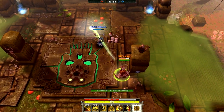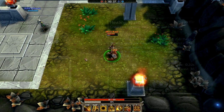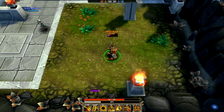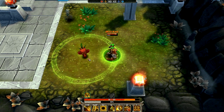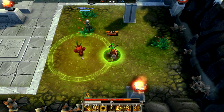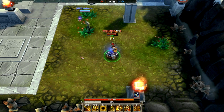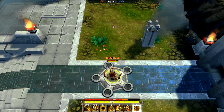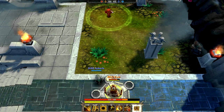For Grimrog's fourth ability, we have the Healing Ward — a totem placed on the ground that heals allies in an area for 4 health every 0.5 seconds. In addition to healing, it also reduces incoming damage by 30 percent, so any damage taken will be mitigated while you are under the totem's buff.